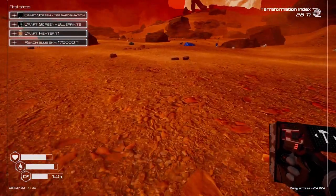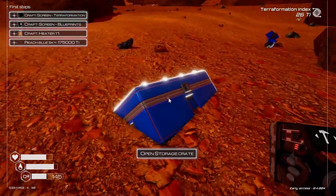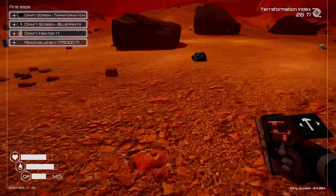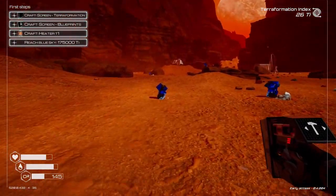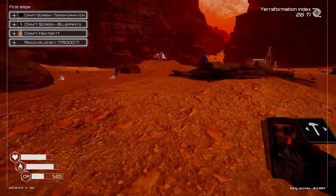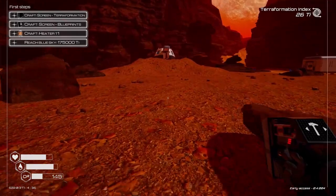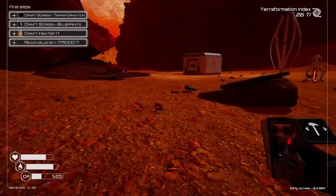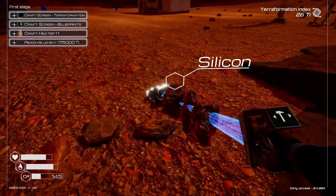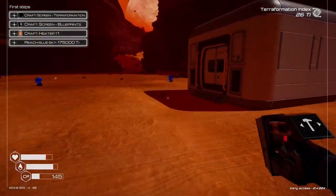There's got to be more iron — oh, there's another case. I don't know if that's the one we already looked in. Let's take a look — yep, it is the one we looked in already. Let's head back to our base before we need oxygen. It says to craft a terraform screen — we might want to get on that too. But I want to get myself another wind turbine up and running.